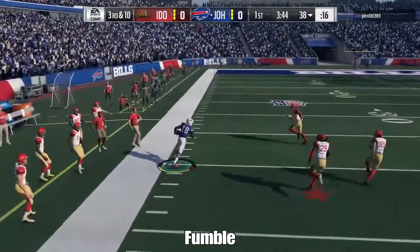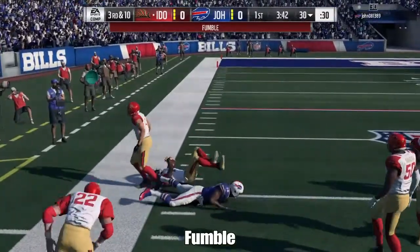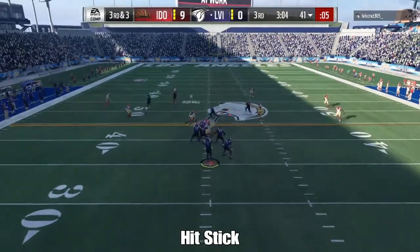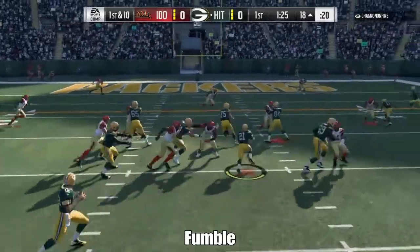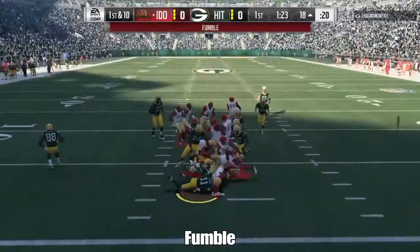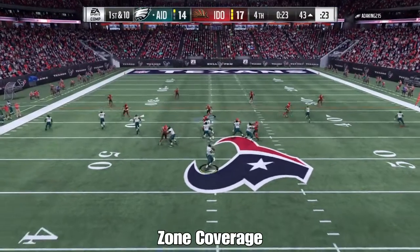When it comes to stopping the run, he's very good. He has great play rack and the big hitter trait, which is going to allow him to cause a lot of fumbles. With the new patch that just updated, there are a lot more fumbles being caused, and he can definitely cause them because he has the big hitter trait. 80 hit power isn't the greatest, but I think the big hitter trait is the main reason why he's causing fumbles. He has great pursuit and play rack, so he's going to recognize the run and take great angles to stop it. He also has good tackling and good block shed.